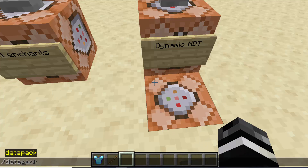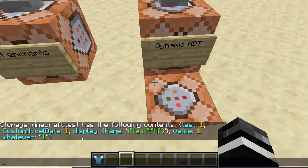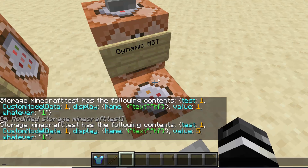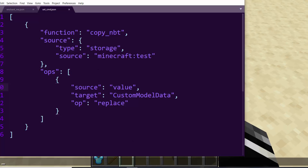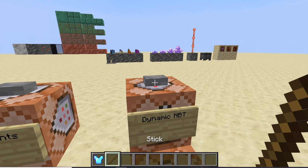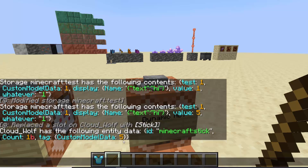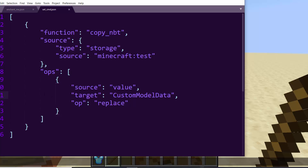For example, to demonstrate this: 'data modify storage test value set value 5' puts a five in the data storage. If you do 'data get storage test' it shows 'value: 5'. Then the item modifier will take that five and put it on the item's custom model data. Clicking the button and doing 'data get entity' on the selected item shows a custom model data of five.